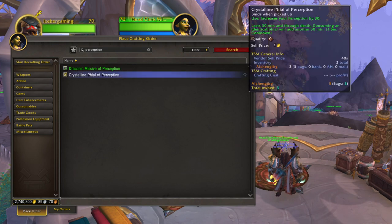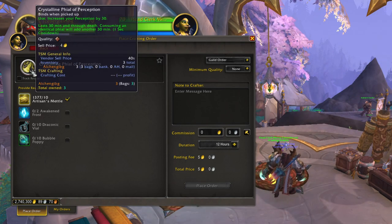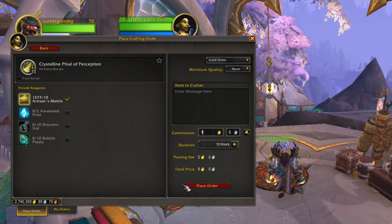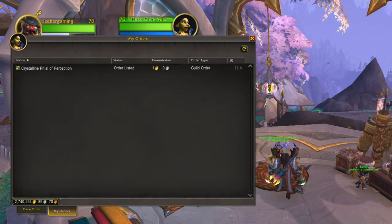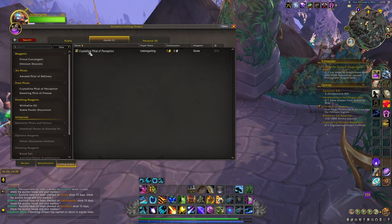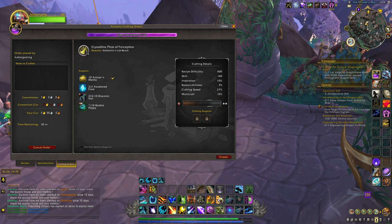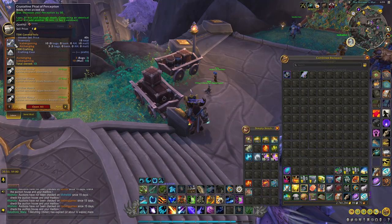The final way we're going to stack our Perception is with a Crystalline File of Perception from an Alchemist. This item is BOP, so unless your mining character is also an Alchemist, you're going to have to get it through the Work Order system. I'll go ahead and place a Guild Order for my Alt to make this for me, then craft it from my Alt. It takes 10 Artisan Metal, 2 Awaken Frost, 10 Draconic Vials, and 10 Bubble Poppy. Then it is delivered right to my mailbox.